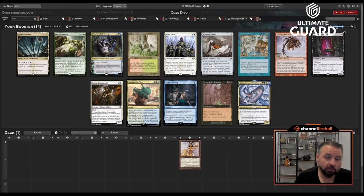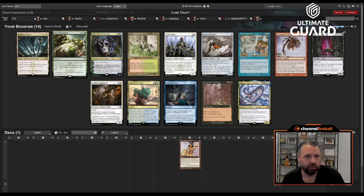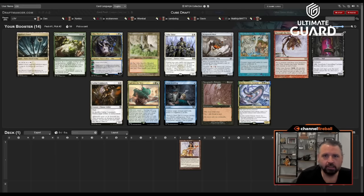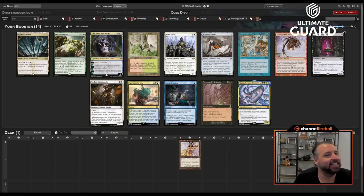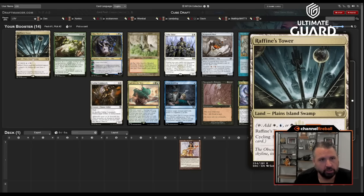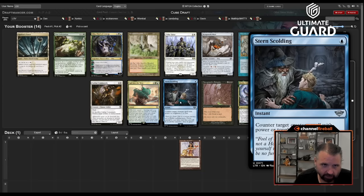This pack has an Oko, which I do like. It's also got Wooded Foothills, Pest Infestation, Through the Breach, Sail into the West — get it to wheel for draw seven. I'll take Oko: one, two, three, four, five.